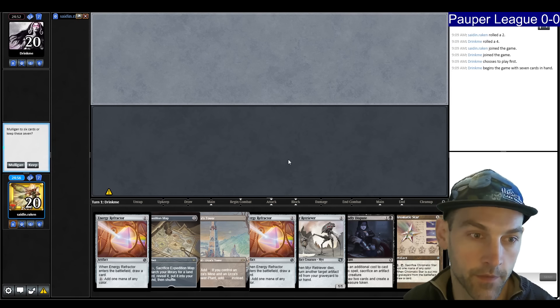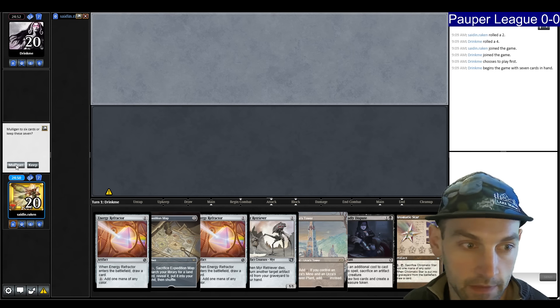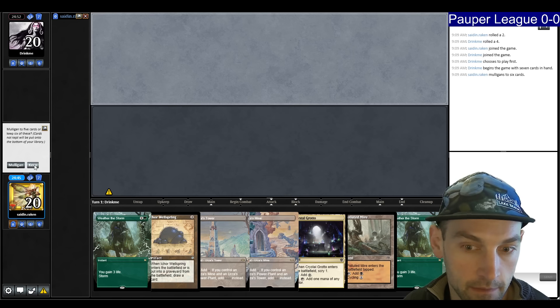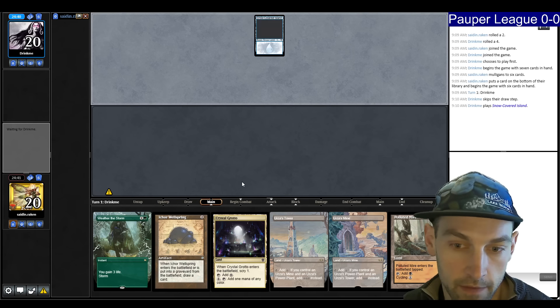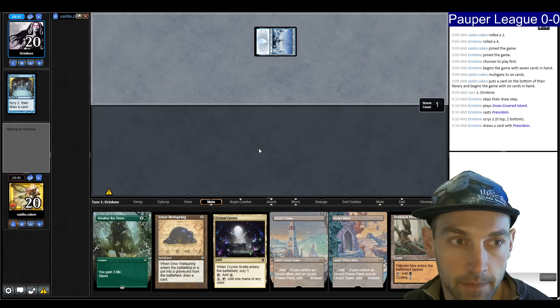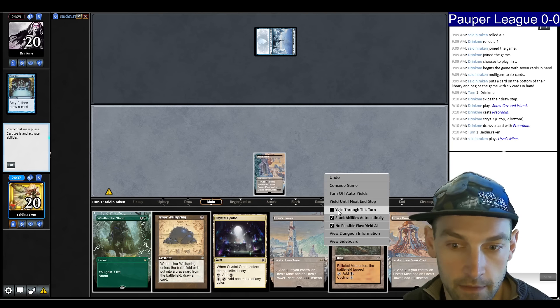We're in round one on the draw versus Drink Me. We have an Urza's Tower only for lands, so we mulligan. We're going to try to not be greedy with the keeps. We put back the Weather the Storm and lead on mine in case we draw the Power Plant off the top. Otherwise we can use Grotto to set up the Wellspring draw. We just draw it naturally — Natural Tron, let's go. Play the mine, pass the turn.